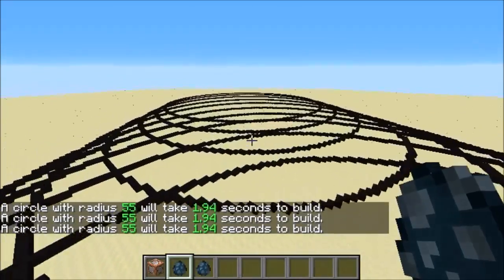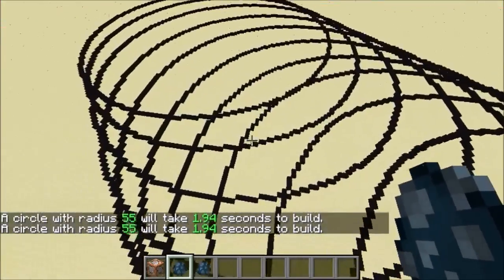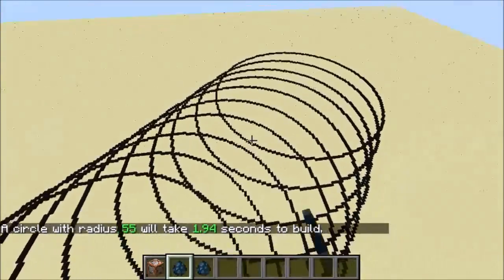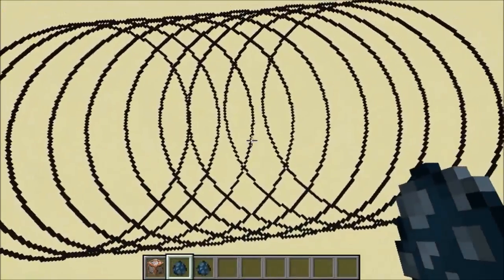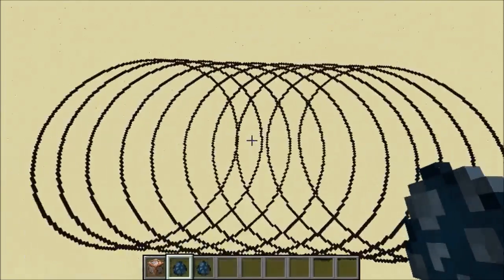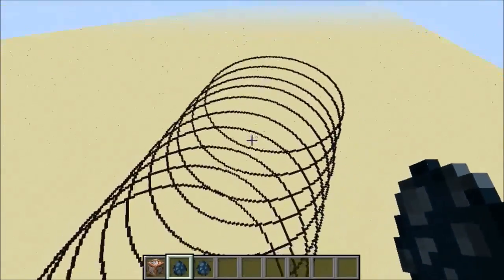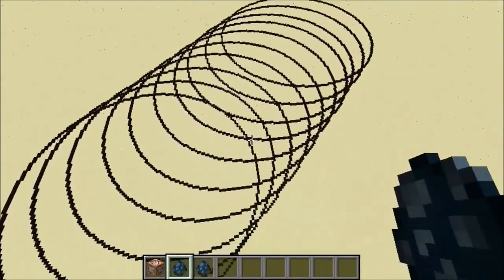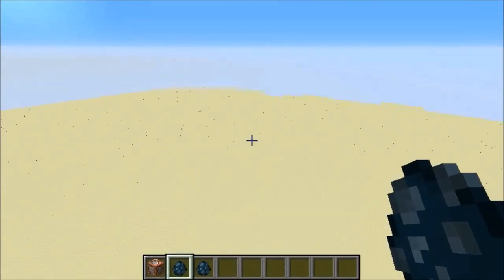Let's fly up and check this out. From above it looks really cool — it almost looks like a spring. If you think of it like that, it looks like a 3D spring almost. That's pretty cool.